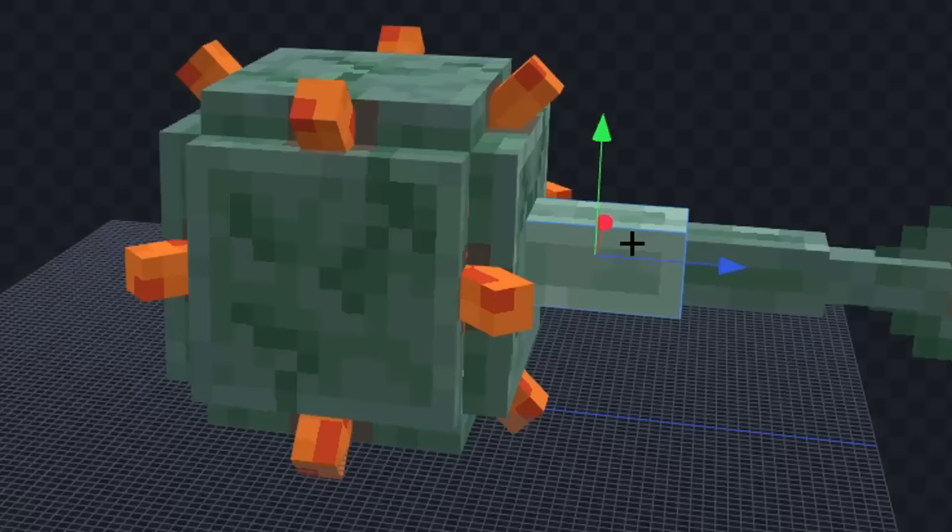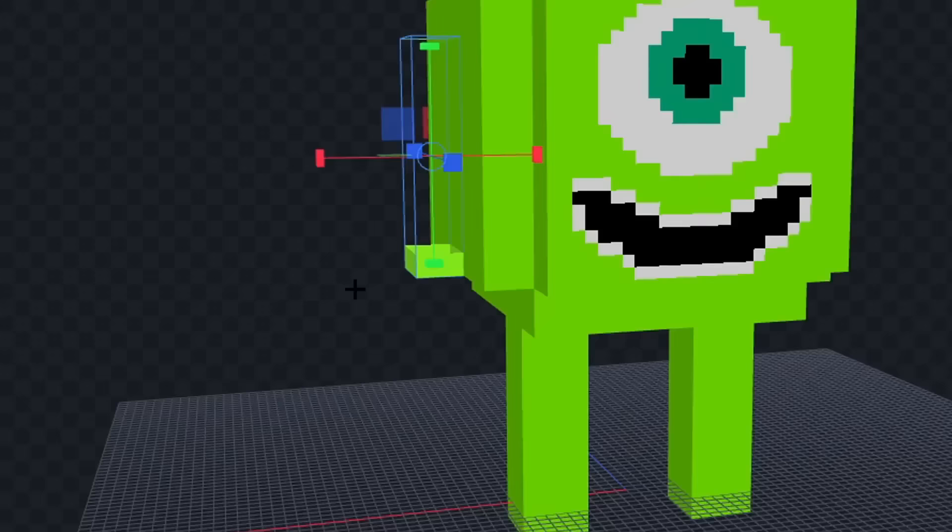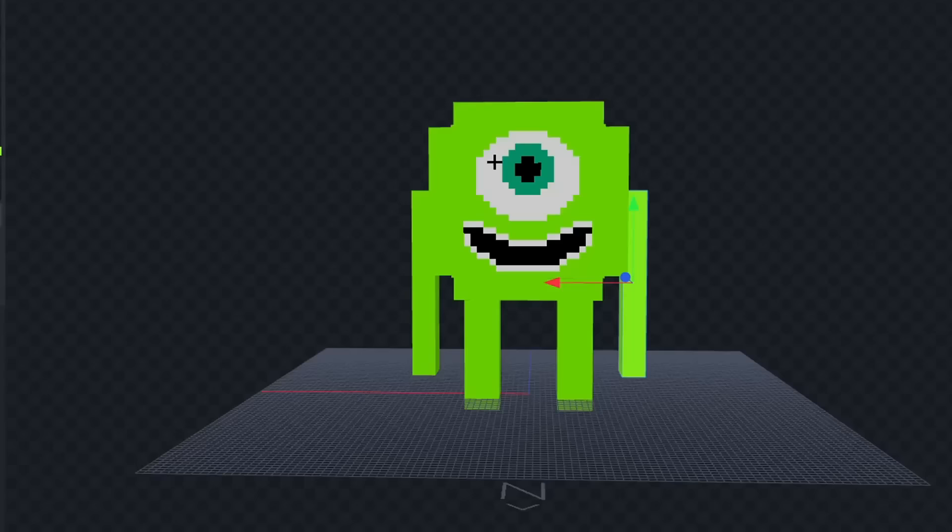Let's delete all this and we'll give him some legs. Now let's color him fully green and we'll draw his big eye. Let's color his eye green and we'll give him a big mouth. Now let's add some teeth and we'll add his arms and let's copy that over. Alright I think that looks good.